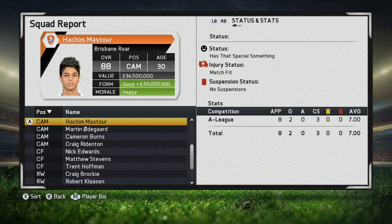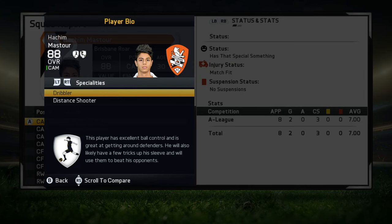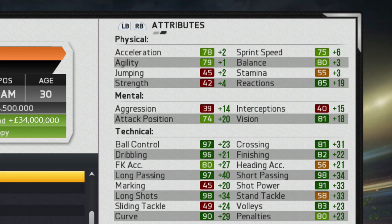Jumping ahead several years, Hashimastore reaches an overall rating of 88 and a value of 34.5 million. He has that 'special something' status and manages to pick up a few specialties along the way — the dribbler and distance shooter specialties, which fit him very well as you'll see with the goals and highlights to follow.